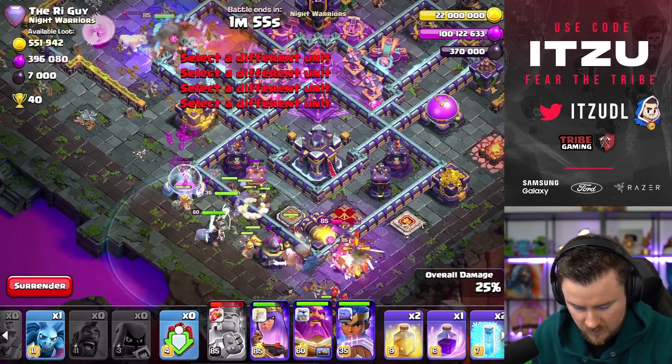We used an additional wall break and had great use from our King. I think all of the changes we did to the strategy were quite successful. Overall, the tweaks we did were really, really good.